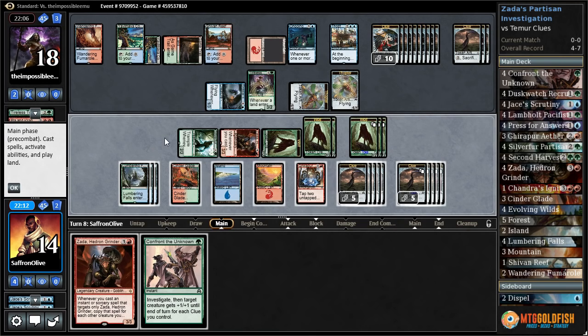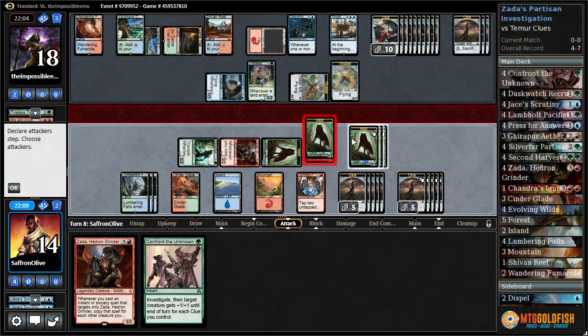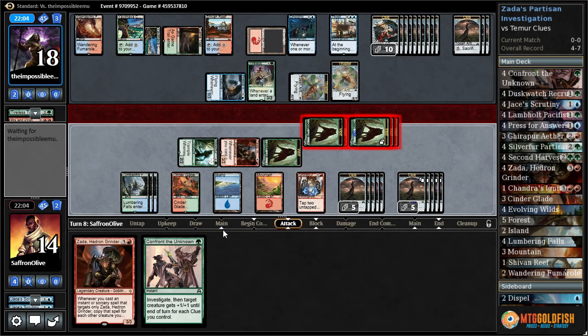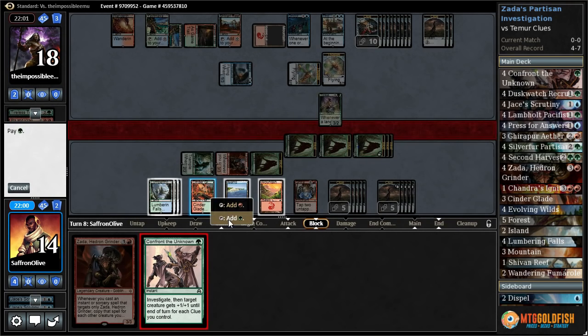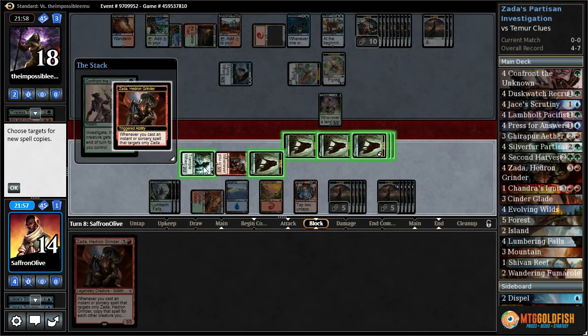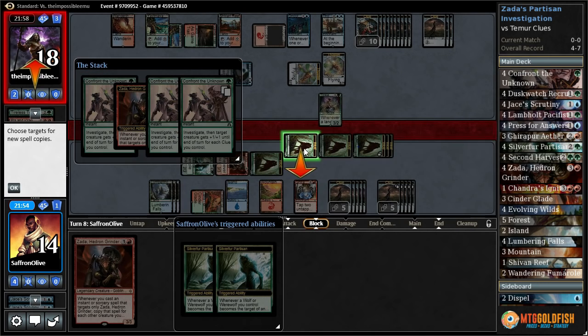I draw a card, they investigate, they investigate. They have almost as many clues as we do. Tireless Tracker investigates again. Oh god, oh my god! I think we might win here. Swing with everything, let's see what our opponent does. Blocks! We will Confront the Unknown targeting our Zada — and this is going to be some ungodly amount of damage and a bunch more wolves and a bunch more investigating.